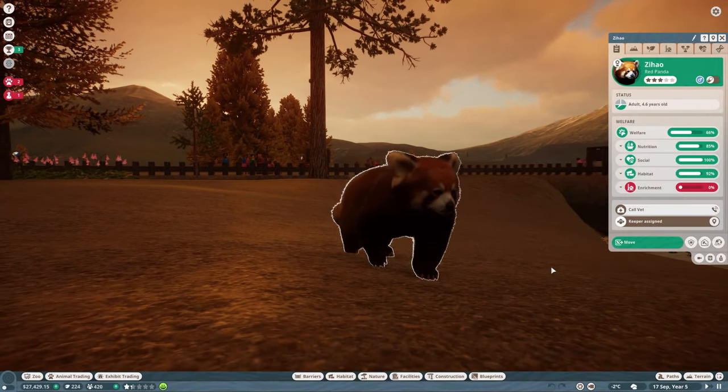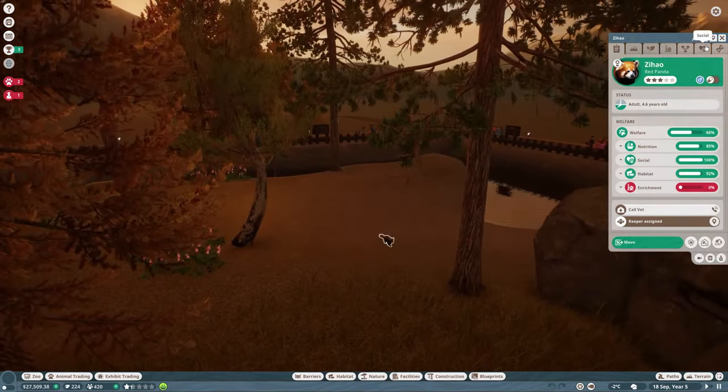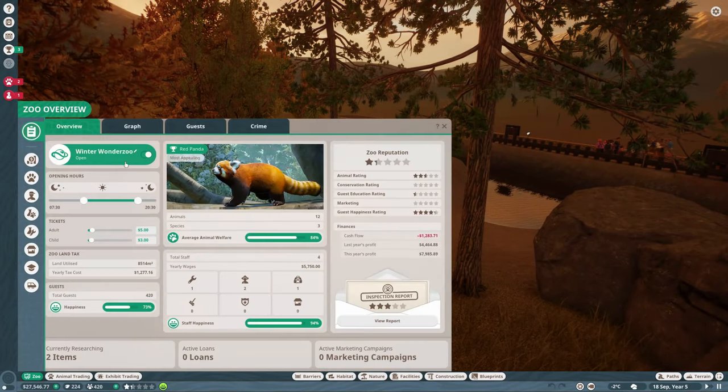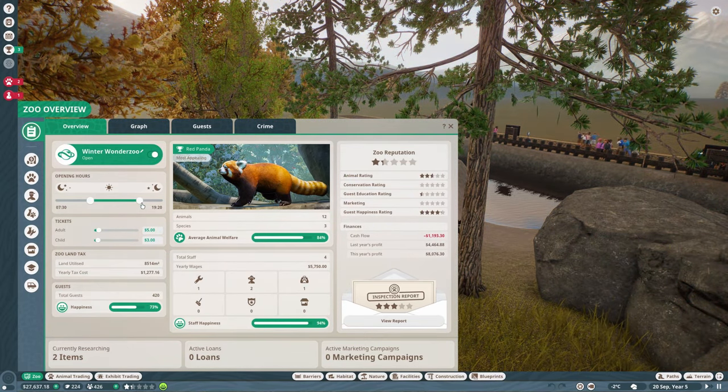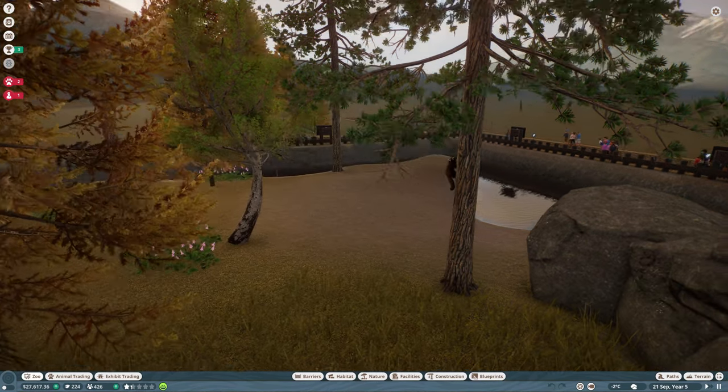One thing I'm going to do is adjust the time the zoo is open. I saw in the comments that you guys were saying 7:30 till 8:30 might be a little bit late, so 7:30 till 7:30 normally gives a good amount of daylight — that's kind of what I'm going for.